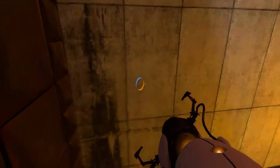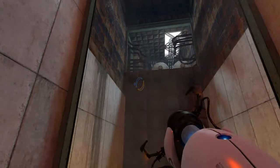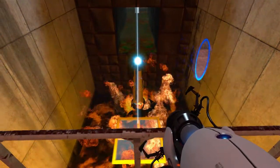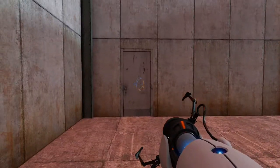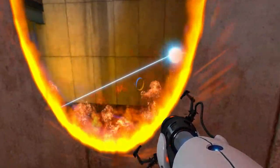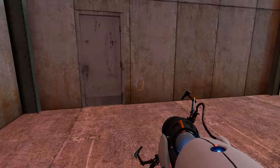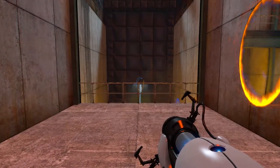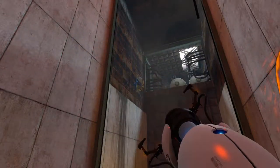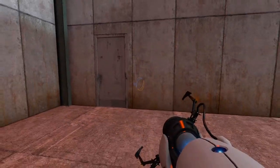Oh, you can get out! Jump for it. We are pleased that you made it through the final challenge where we pretended we were going to murder you. We are very very happy for your success. We are throwing a party in your honor. Place the device on the ground then lie on your stomach with your arms at your sides. A party associate will arrive shortly to collect you. No further attempt to leave the testing area — assume the party escort submission position or you will miss the party.